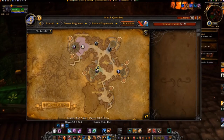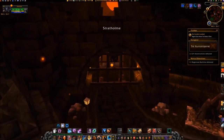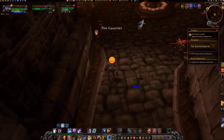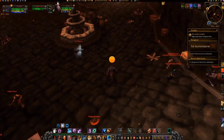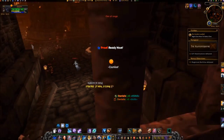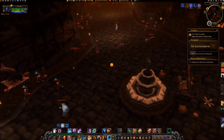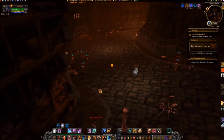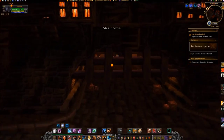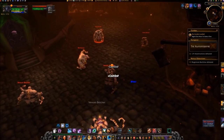Prowl back through the gates where you ran through using Dash a few moments ago. Take the fork to the left and travel to a gate at 54, 19. Kill the trash ahead in Slaughter Square, followed by Ramstein the Gorger, and kill more trash.